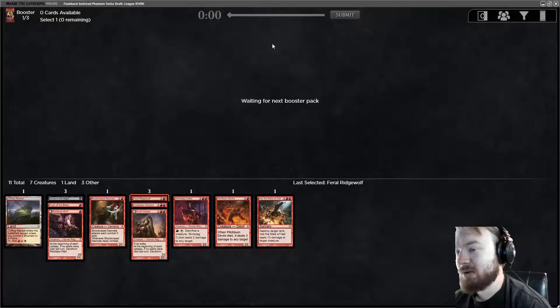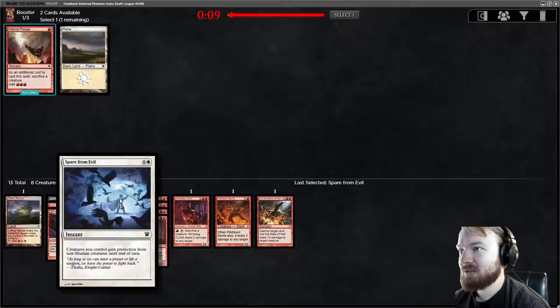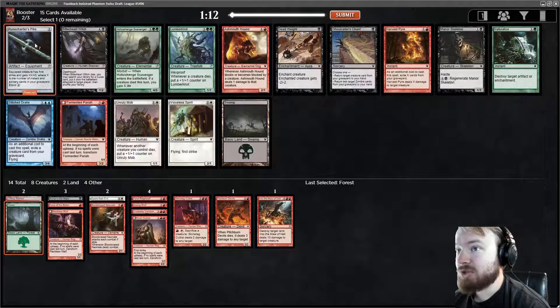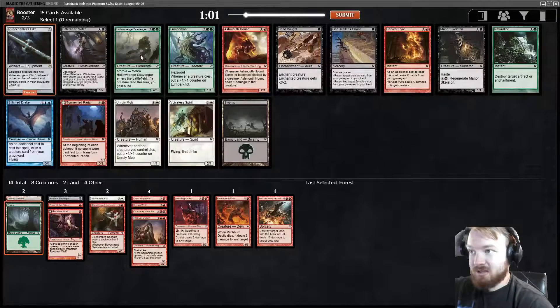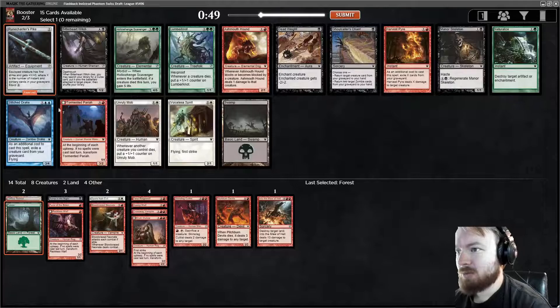Feral Ridgewolf is a creature in our color. Kessig Wolf came around. Spare from Evil is pretty decent. Infernal Plunge goes to the sideboard — we're not playing it. Runechanter's Pike: we don't have a lot of instants and sorceries to take advantage of it. It does grant first strike, which is good. But I think we're better off taking Ash Mouthhound, Harvest Pyre, or Tormented Pariah. Because we're a little light on creatures I think I'm gonna take the Hound. Tormented Pariah is okay, but Ash Mouthhound is really good because there's a lot of 1/1 creatures and tokens, and Ash Mouthhound completely invalidates those as blockers.